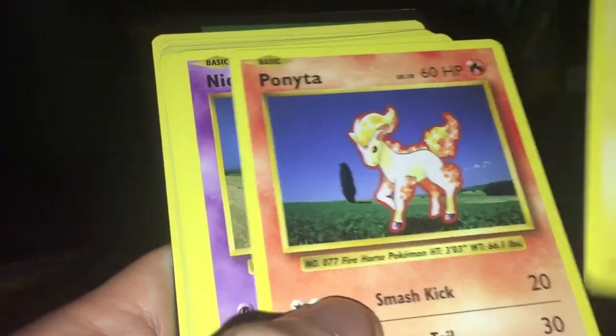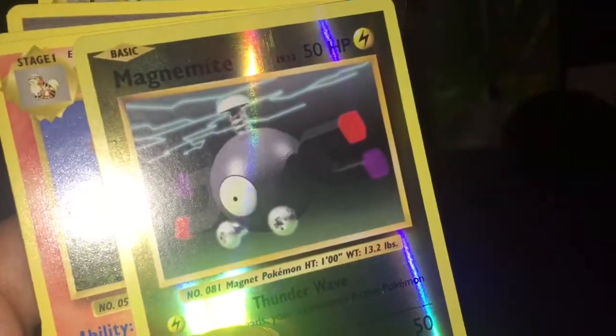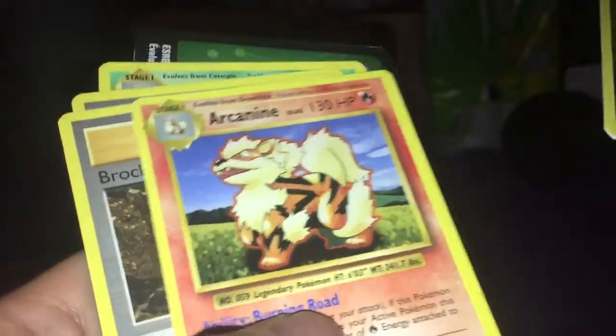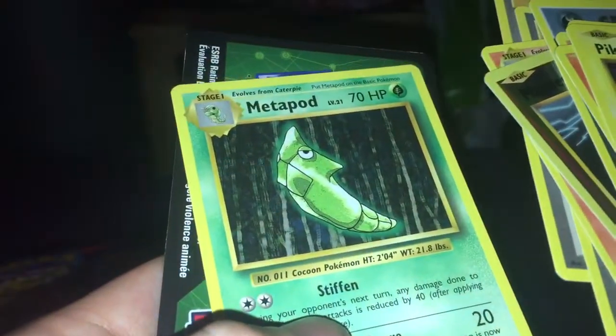I can work out a whole bunch of cards. If nobody's guessed what card I've got already, it is a Pikachu — cute little mouse. Ponyta. Nidoran. Ooh, Vulpix. Nice shiny Magnemite. An Arcanine. Nice. Brock's Grit. Professor Oak. And a Metapod.